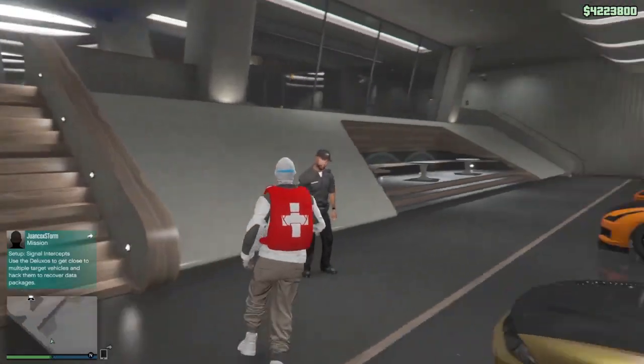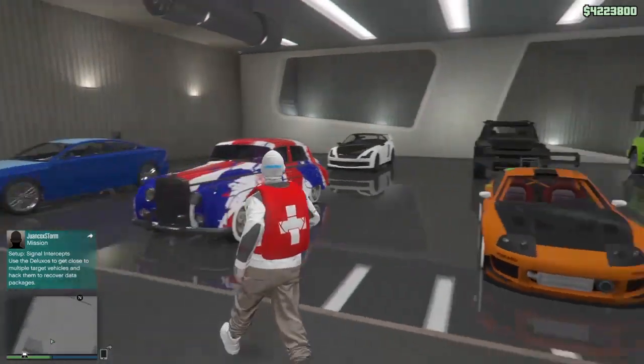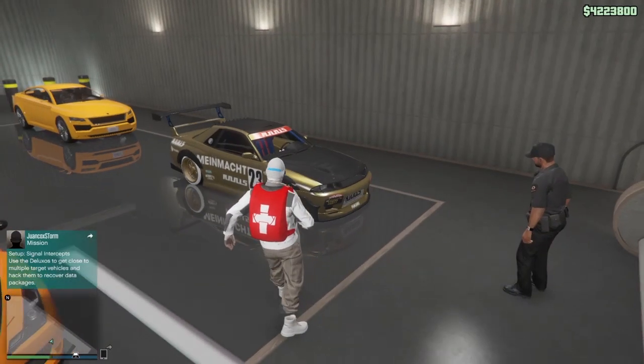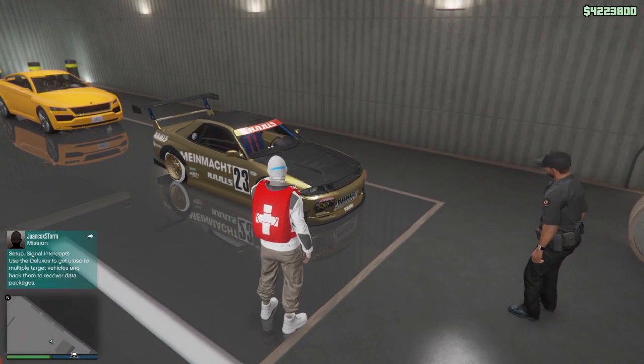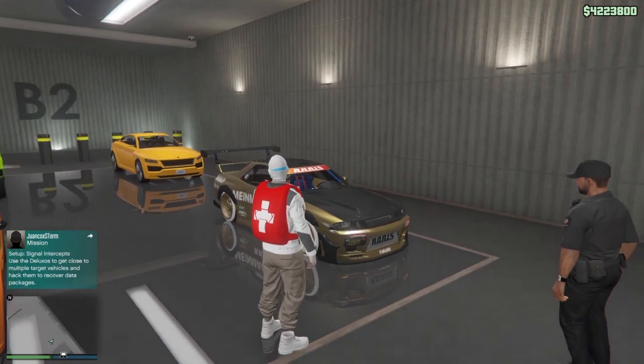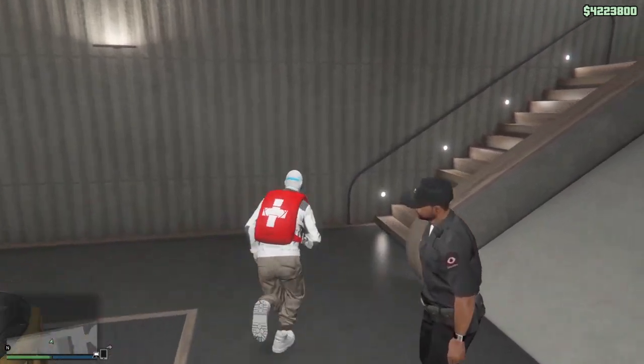For this solo money glitch, you gotta make sure you have the car you want to duplicate inside a nightclub garage — inside a different nightclub garage — and make sure the garage is totally full. As you guys can see, my garage is totally full and I want to duplicate this LG Retro Custom. You don't need a custom plate for this glitch because the plates will automatically change.